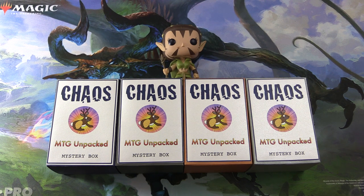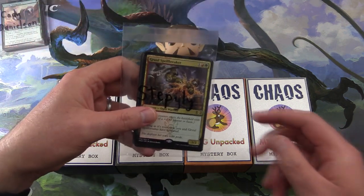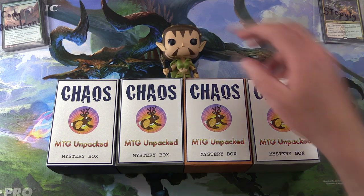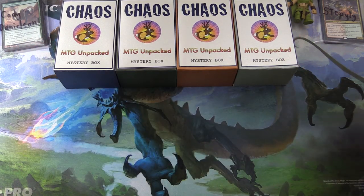Let's introduce the patrons here. We have Cody Danielson and Steppily. And to do the pack blessings, we have Nyssa here. She will maybe, possibly, perhaps get us the crazy pulls. Alright, so let's roll the die.